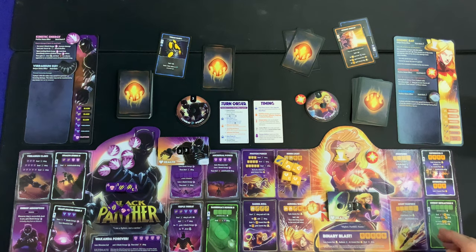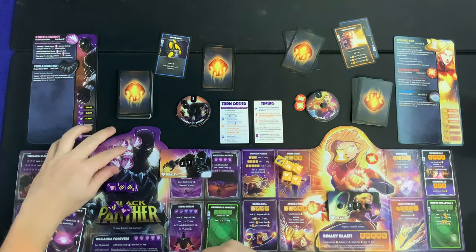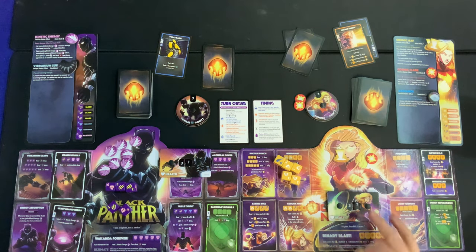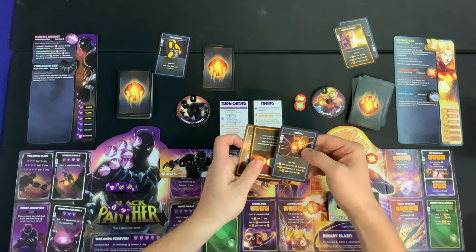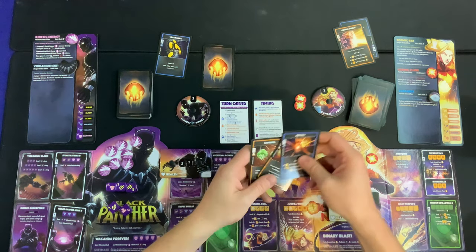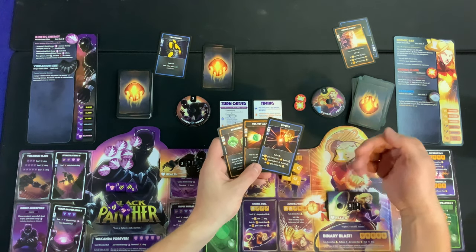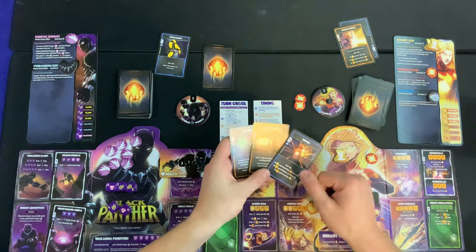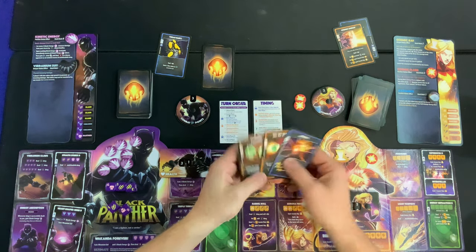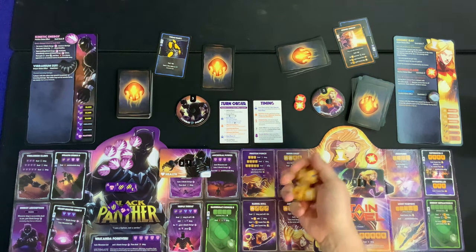Not looking good — Captain Marvel deals two unblockable Cosmic Flare damage to Black Panther, giving him his seventh Kinetic Energy token. She draws a card and gains CP. She has two bucks to spend and gets Refuel — roll one die to gain a Cosmic Flare and draw a card, or gain a Radiance, or a Cosmic Ray. Deciding to save for the binary blast attempt with Interstellar rather than going for incremental damage.